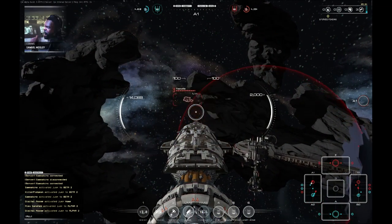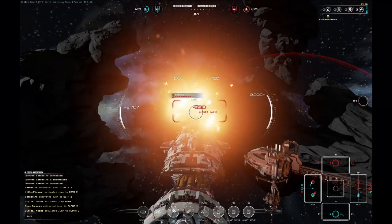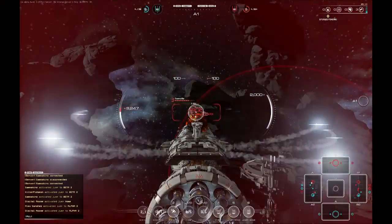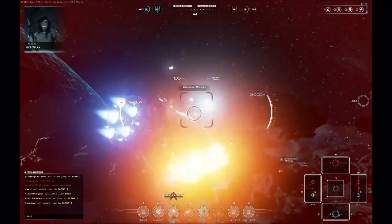The objective in Fractured Space is to capture the enemy base. In order to do this, you'll need to capture forward stations and mining stations, fight for control of the map, and earn resources and upgrades so you're able to capture the enemy base at the other end of the map. We'll take a closer look at objective and game flow in a separate video, which you can also find in this tutorial playlist.